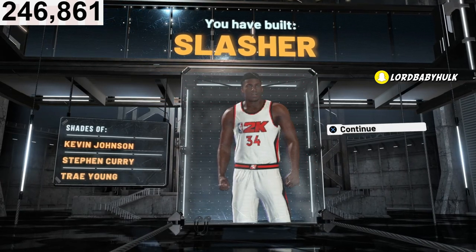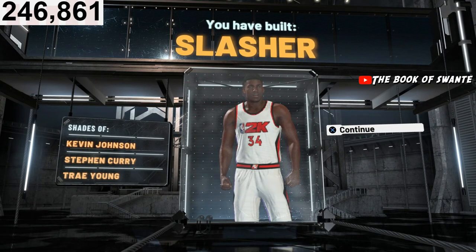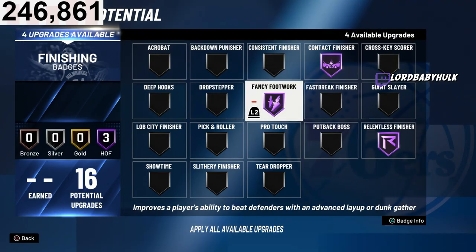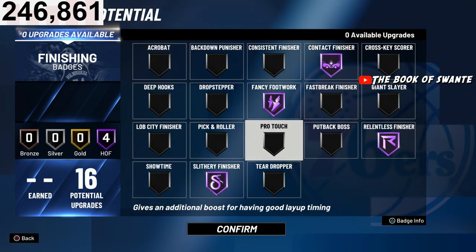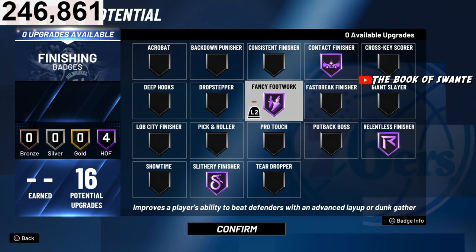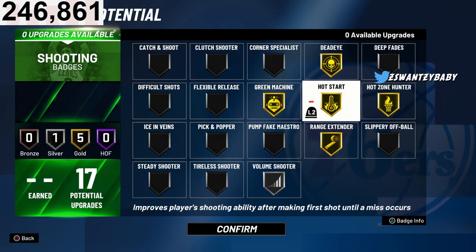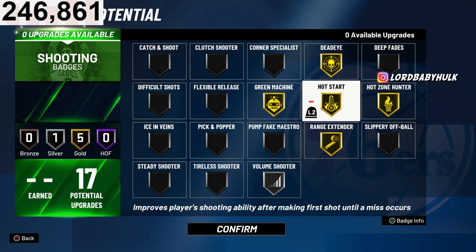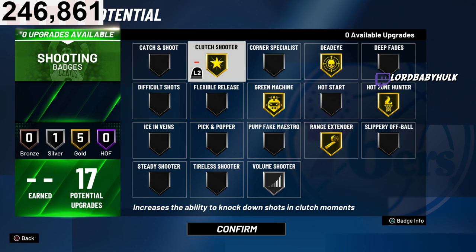I'm going to show all the badges I would pick, then show the 2v2 version of this build. If you ever want me to help critique your builds, follow me on Twitch. For finishing I'd probably rock something like this depending on whether fancy footwork works or not — that's all subject to change. You could rock something like this, and you get Volume Shooter and Hot Start since you don't have Hall of Fame shooting badges, which kind of makes up for it. Or if you're playing threes you could do something like this after badge level 11, 12, or 13.